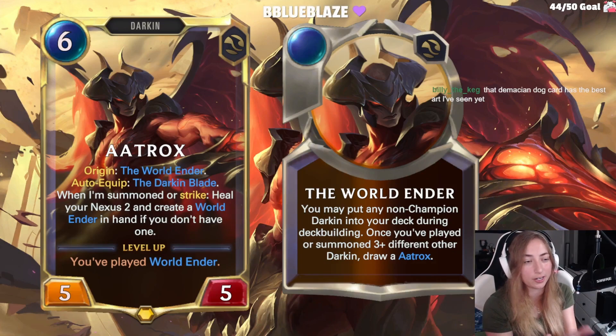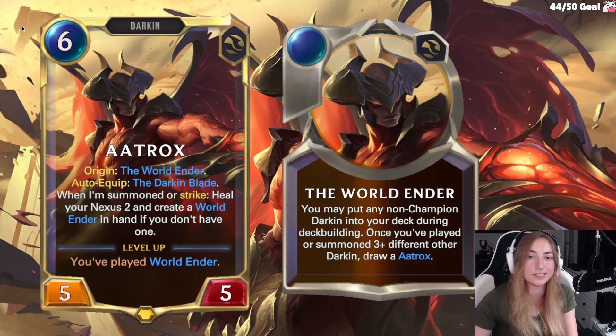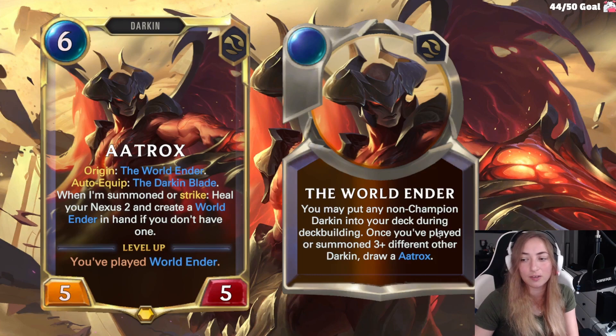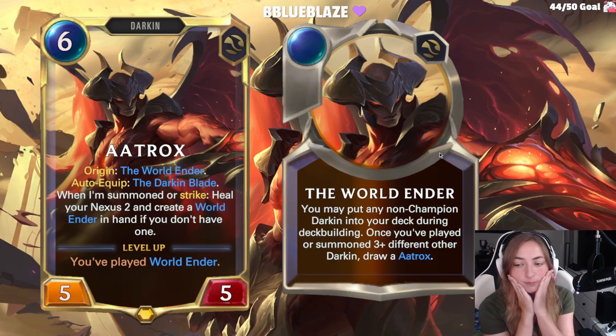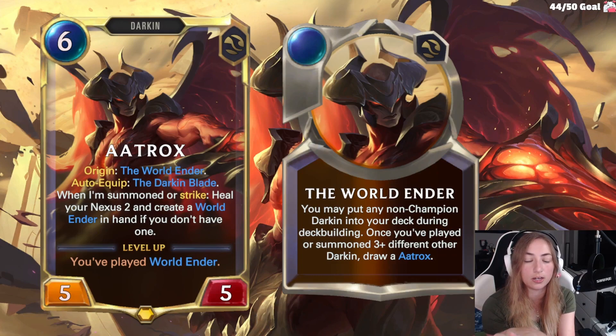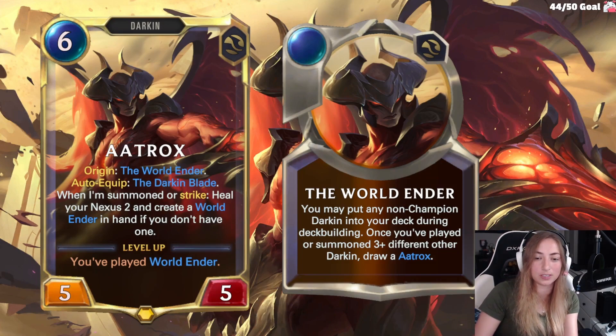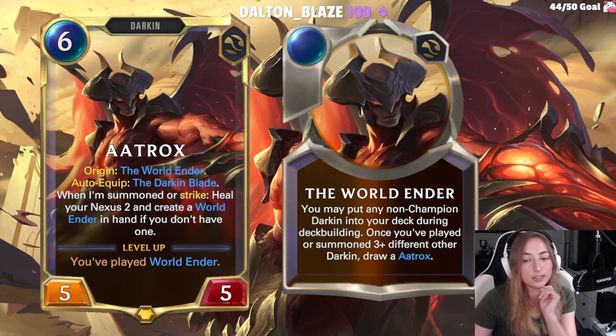We're gonna start with Aatrox, the champion I think that most people are excited for in this current expansion. He has a 6-cost Darken. His origin is World Ender, which lets you put any non-champion Darken into your deck during deck building. Once you've played or summoned 3 or more different other Darken, draw an Aatrox. He auto-equips the Darken Blade and when you're summoned or strike, you heal your Nexus 2. And you create a World Ender in hand if you don't have one.